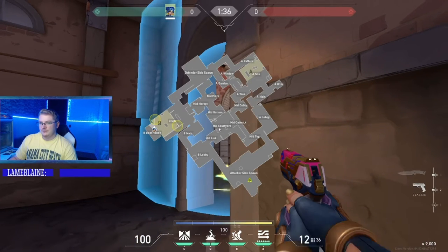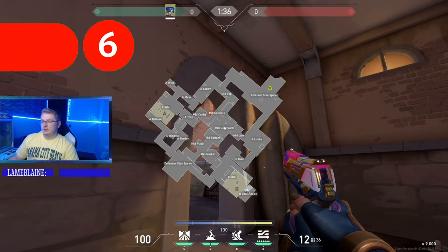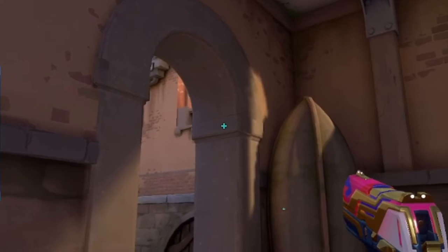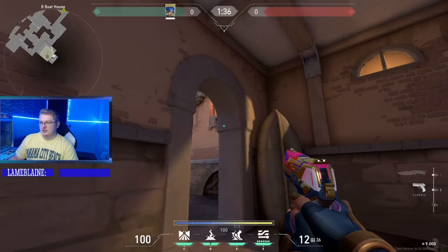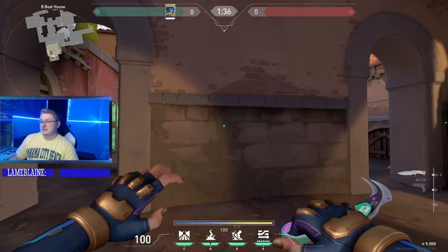You can also do this from the opposite side. You can stun over here by these boxes if people are pushing up through steps. Aim right here at this little crease, more towards the left side, and shoot your relay bolt. It's going to stun the boxes over here and then you can peek out, take a couple shots — easy peasy.